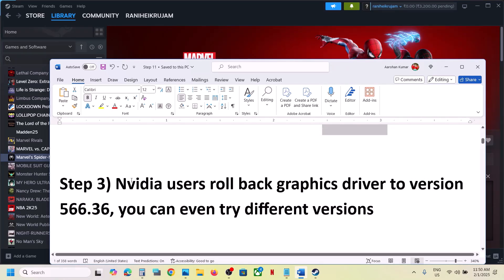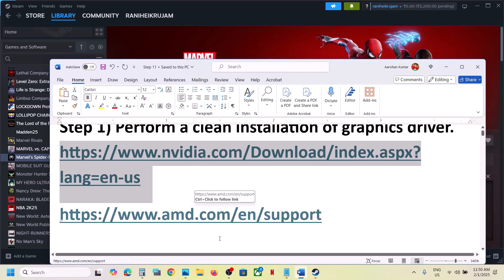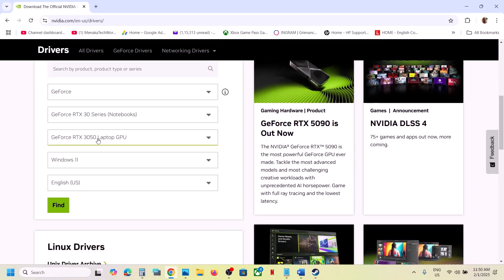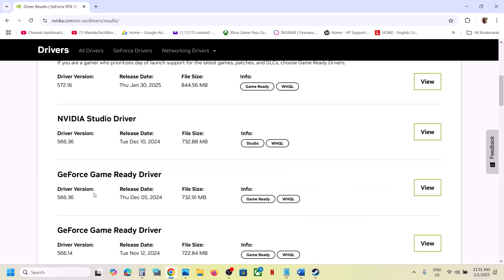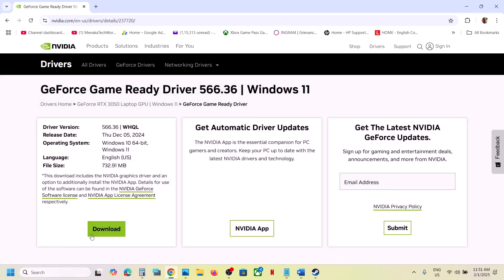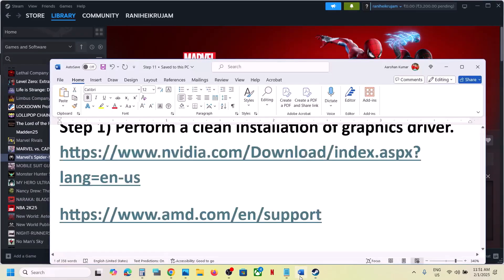For Nvidia users, you can roll back your graphic card driver to version 566.36 — this has worked for many players. You can also try different versions. Go to the Nvidia website, select your graphic card and the right operating system, click on Find, then click on 'View More Versions.' Find GeForce Game Ready Driver 566.36, click on View, download it, run the exe file, and make sure you check 'Perform a clean installation.' Then restart your computer and launch the game.